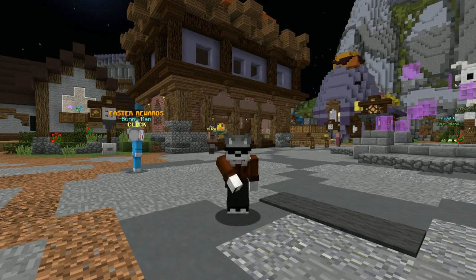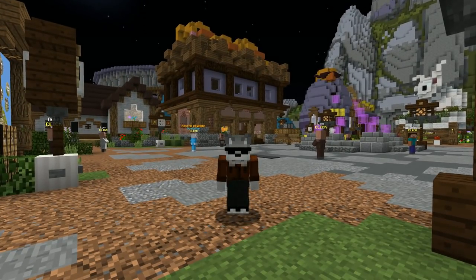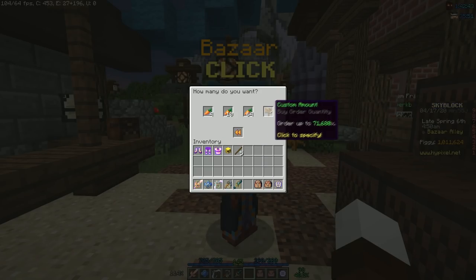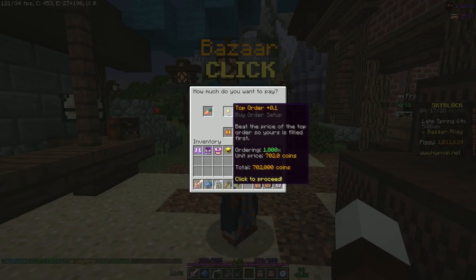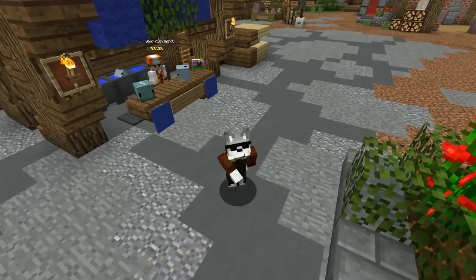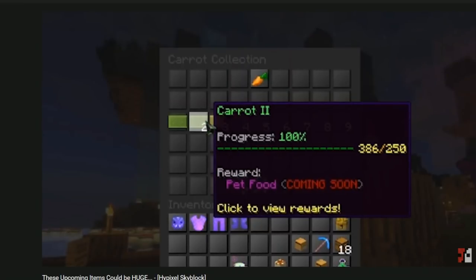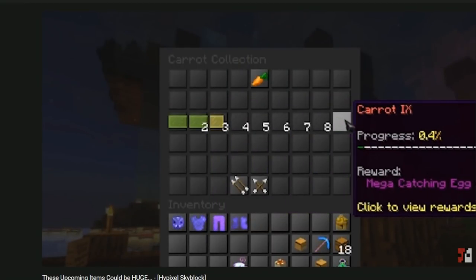This may be due to high demand from an upcoming update or leak — we have two videos about that which you should watch via the tab on the top right of your screen. Simply place an offer, hoard a bunch of items in a chest or the bazaar inventory, and sell them when the price rises for an update. However, you are probably too late to do this if a leak has already come out, so it's all about predictions. If I were you, I'd consider investing in carrots as the collection is largely unfilled.